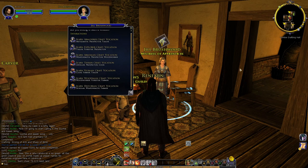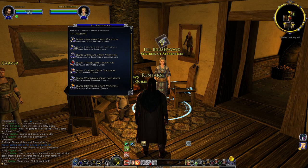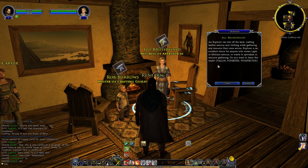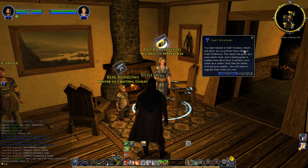For the purposes of this tutorial, we're going to pick the Explorer, which allows us to do tailoring while also gathering wood and ore. Each vocation has a description you can read through. The Explorer can live off the land, crafting leather armor and clothing while gathering any resource they come across — an excellent choice for anyone wearing light or medium armor, or who wants to specialize in resource gathering.